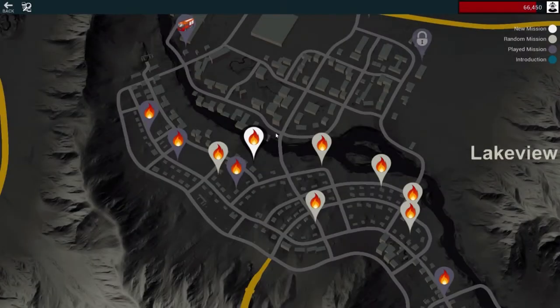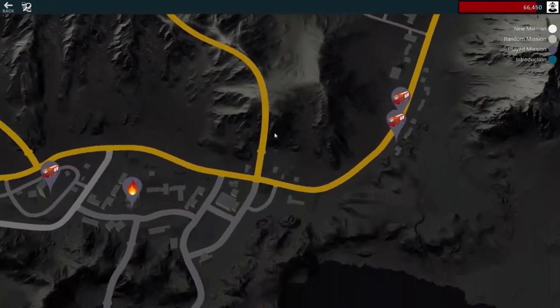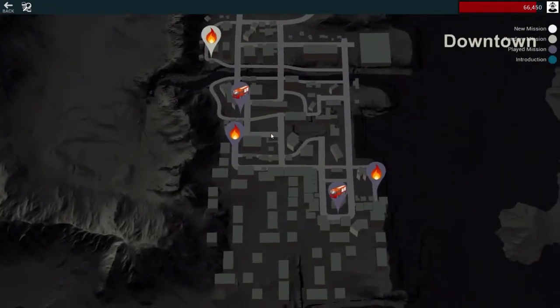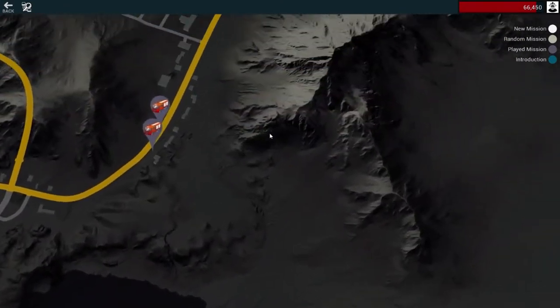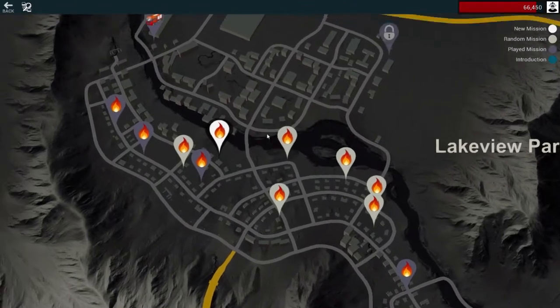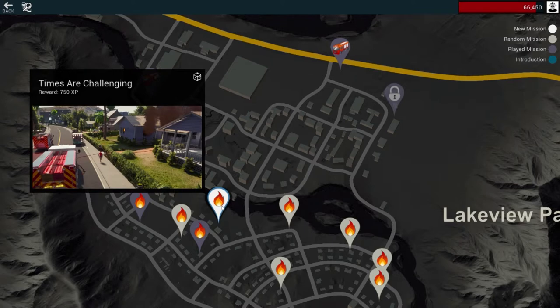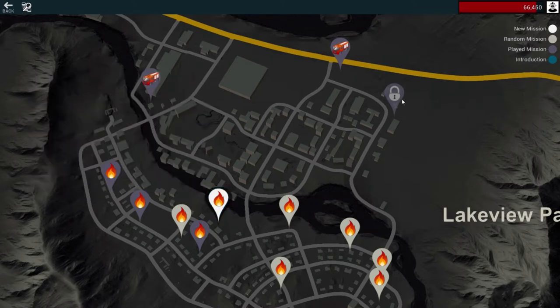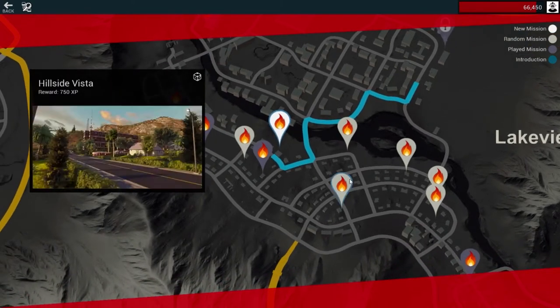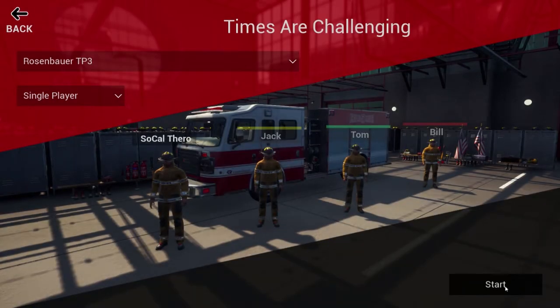Hello everybody, SoCalThero here, welcome back to another episode of Firefighter Simulator. Today's episode I'm hoping we get to the last mission. We have two left — the one we just unlocked from our last episode, which is Times Are Challenging, looks like another house fire, and then one more, and then that will be it for missions that come with the original game.